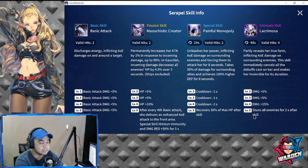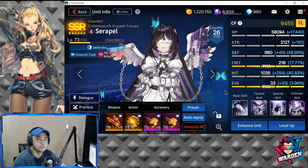Overall, her kit is tremendous. At this point she is going to replace Hilde probably when she gets banned next week. So it's time to build your Serapel now.